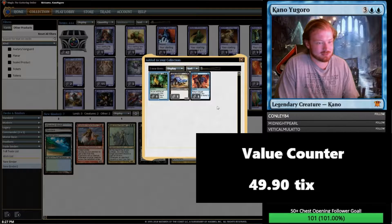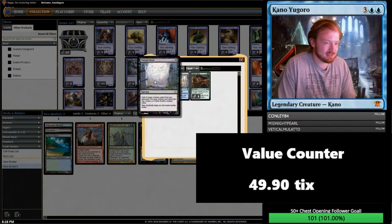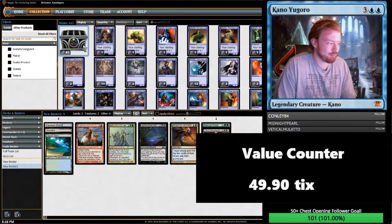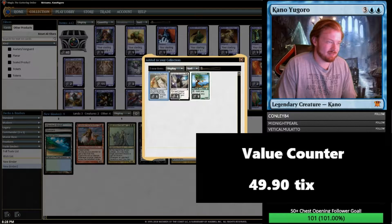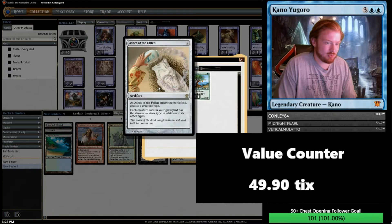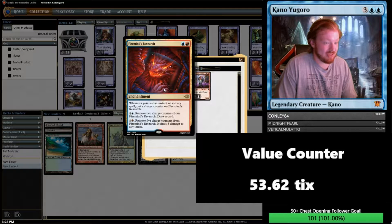Next chest: Natural Order — don't think it's worth anything though. Next chest: we got a Sea of Clouds and a Midnight Ritual — double rare. I don't think the Battlebond duals are worth much on MTGO, basically just legacy tap lands. Next chest: Ashes of the Fallen — that could be fun, fun combo potential there. Regna's Sanction and a Utopia Tree — triple rare. Next chest: Firemind's Research promo — that looks awesome, really dope looking. And a Lion's Eye Diamond — it hasn't been worth anything since the Vintage Masters release, but it is two tickets.